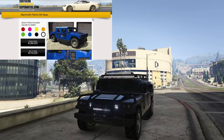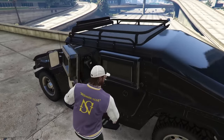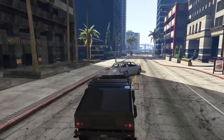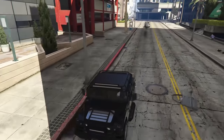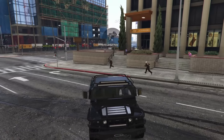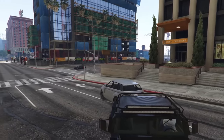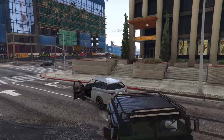At number seven we have the Mammoth Patriot Mills Spec, coming in at $1.3 million to $1.7 million. This is another first generation Imani Tech vehicle meaning it can take four RPGs, has bullet resistant windows, armor upgrade, and front mounted machine guns. The Patriot Mills Spec has a slanted back option that prevents you from getting shot from behind while you can still shoot out of the back. Unfortunately it's not that fast and not a great off-roader either, which is sad given its appearance. It tips over a lot and handling is poor, especially off-road. However, it is still pretty cheap for what you get and the slanted back upgrade is a huge advantage.